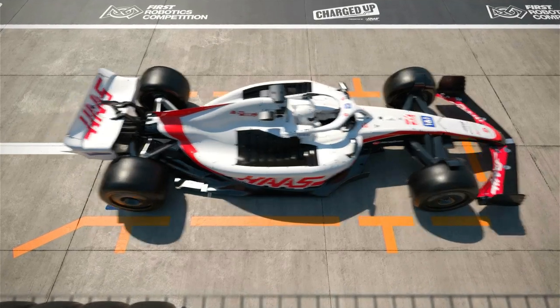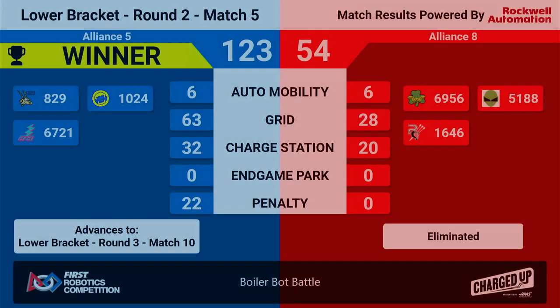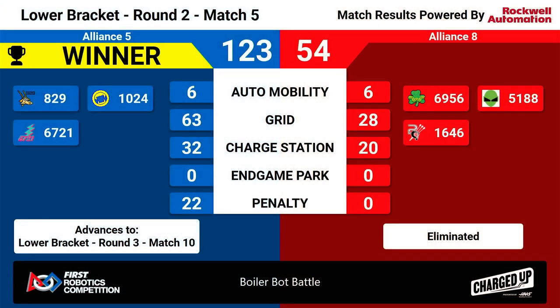All right, let's take a look at the results. Congratulations to the Blue Alliance. The Blue Alliance will advance to the next lower bracket round three match 10. They won with a score of 123 to 54. However, this means that Alliance 8 with teams 6956, 5180, and 1646 have unfortunately been eliminated. Please everyone give a big round of applause for them coming out today and participating in B3.